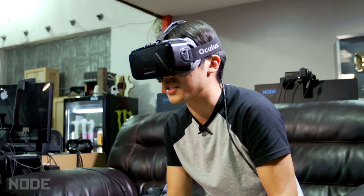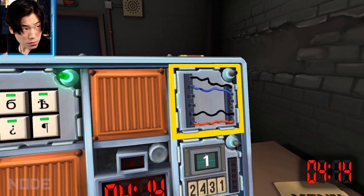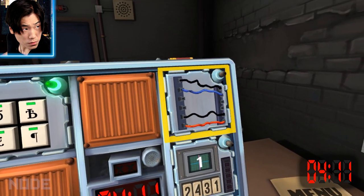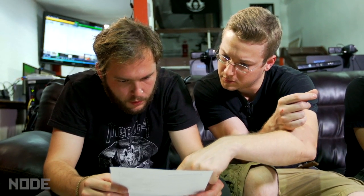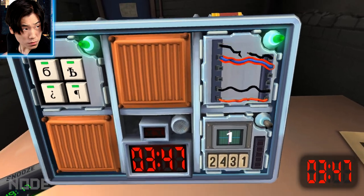Moving on — next module is the wires. There are four wires, horizontal. There's a black one on top, then blue, then black, then red. Two blacks, one blue. Cut the first wire. Cut the first wire? Yep. Cut. Sweet, done.